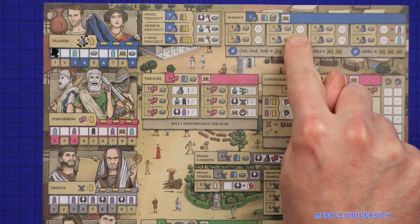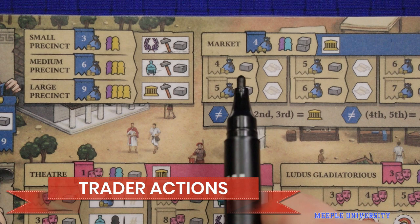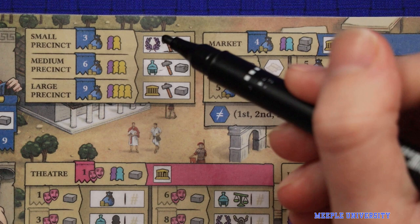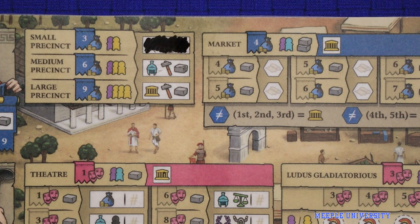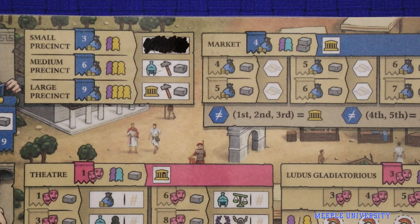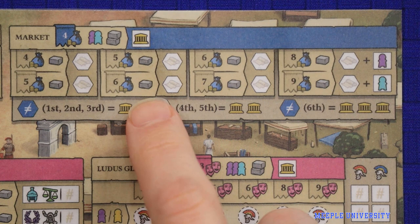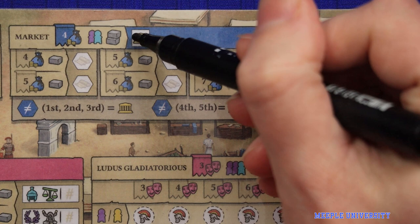Let's look at each of the buildings on the society side. The traders may build precincts or the market. The precincts are very simple — pay the cost and gain the victory point and resource production shown. The precincts are the only place in the game other than mining and foresting where you can gain resource production. The market is a way of getting victory points from your excess resources. Before you can use any of the actions inside the market you must first build it, which costs two workers and these resources but gains you a renown point.